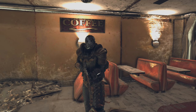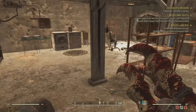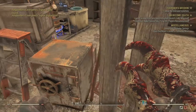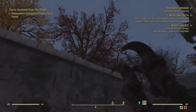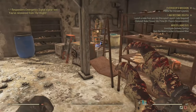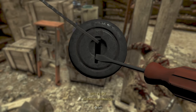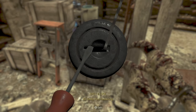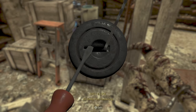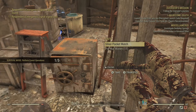First up I chose to do the lockpick at night. This can be any safe or anything you have to lockpick — just double check that you are at nighttime. You can check on your Pip-Boy, you have the time on that. There we go — nice and easy start, that's one out of five. You can lockpick absolutely anything.